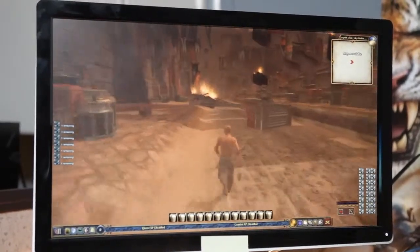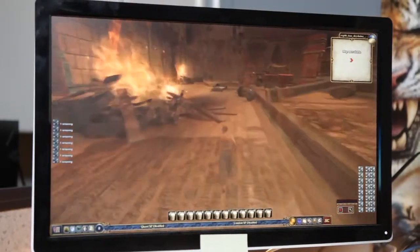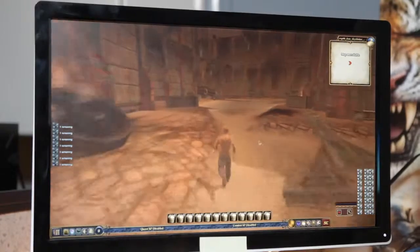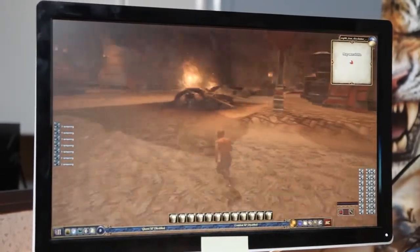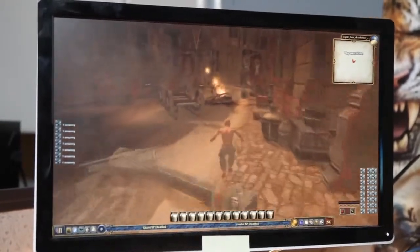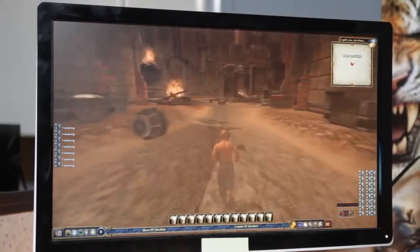Usually when we start this, the designer will give me a set of ideas and we do some basic maps. Once we get that, I start roughing it out and they give their feedback — thinking maybe this or that. Then I sort of customize it to what they need for their quests, and after that I just cut loose and try to make it look as pretty as possible.